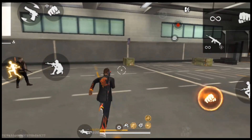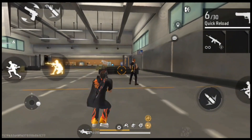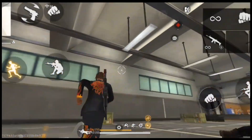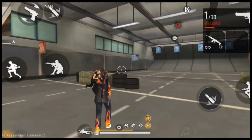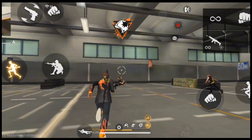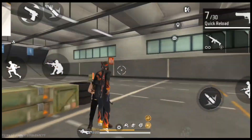Now we have our Free Fire game open. This is our training ground. Aim lock connects your aim between body and head. If you want to target the head and body, this is how it works. We have main sensitivity and head — these are two things, and the third is the fire button. In this video, we cover these three things: how big the fire button should be, what the sensitivity is, and what the red dot setting should be.